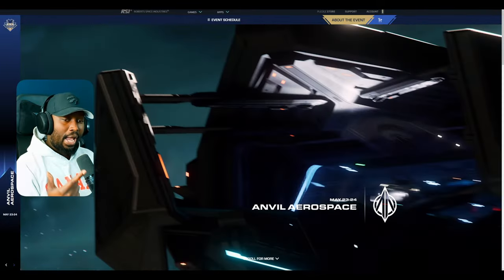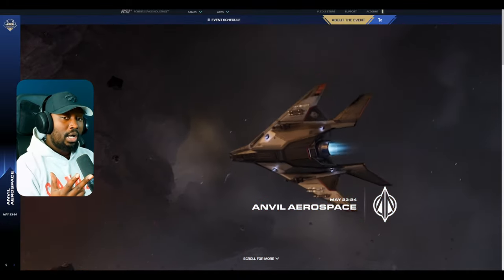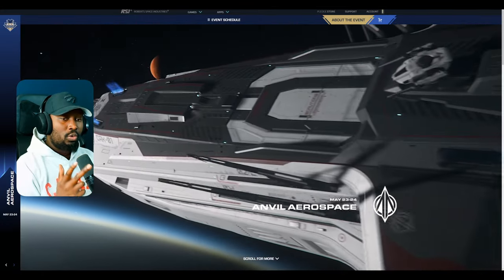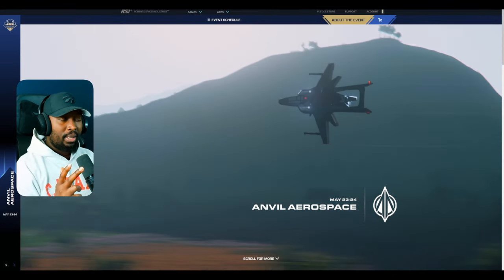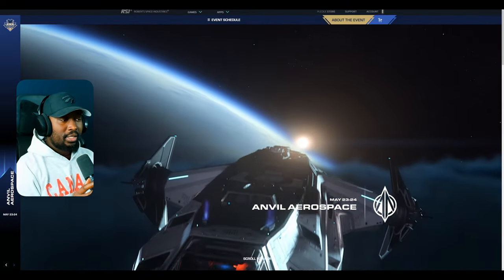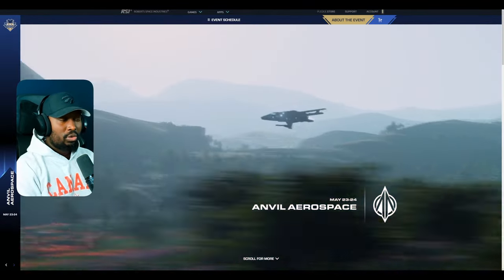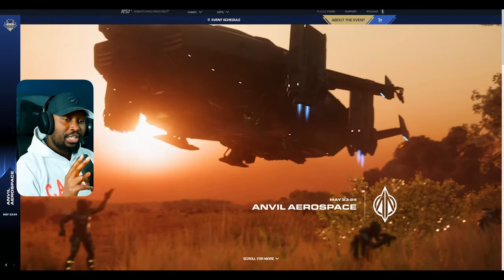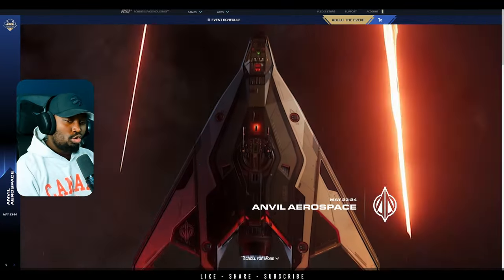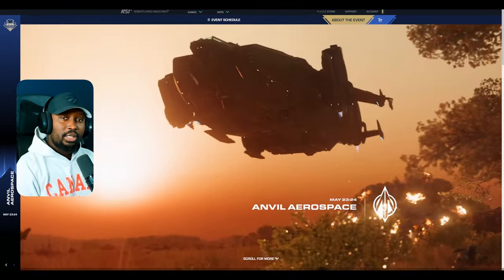This update will also include cargo missions, hangars, and kiosks. They're going to remove the local inventory we currently have access to, and we'll have to use those kiosks found all over the place to access our personal items. It's going to be a huge update, and I think the testing cycle will probably be multiple weeks' worth. To get updates on patches as they drop, make sure you're subscribed so you get the latest Star Citizen news. Don't forget to leave a like and subscribe — I'll catch you guys on the next one.